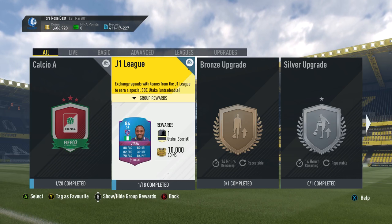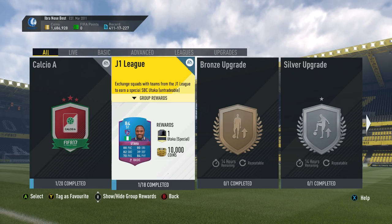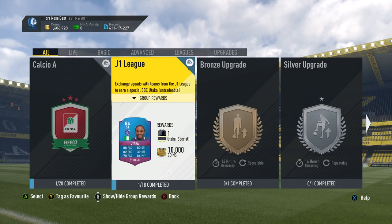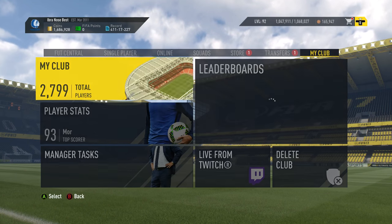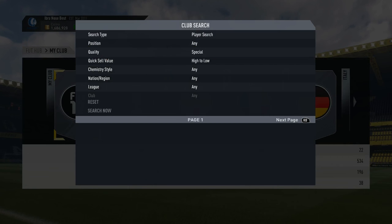Welcome back to a brand new video. Today we are doing the League SBC squad builder challenge. The CalCOA and the J League have both come out. I'm not going to be doing the Higuain one for the simple fact that I already have his One to Watch in my club and it's untradeable.